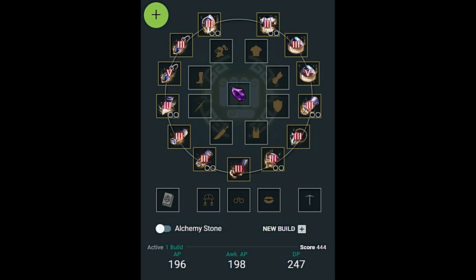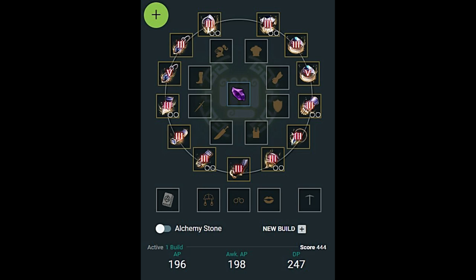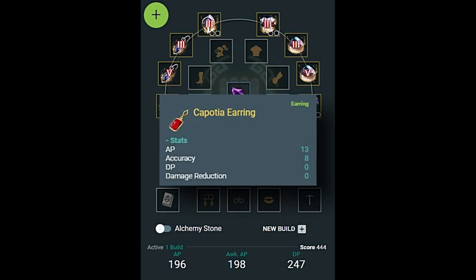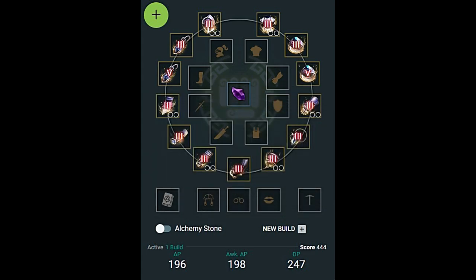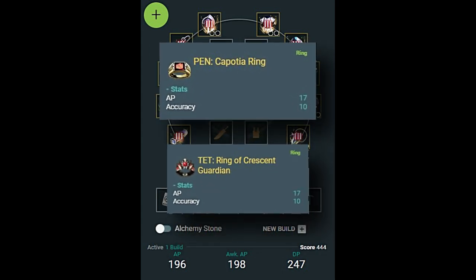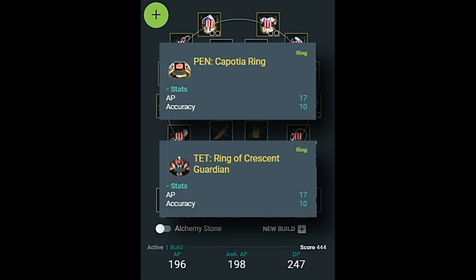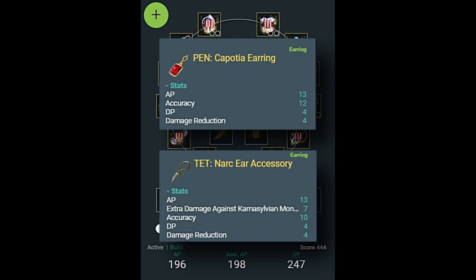The reason you deprioritize the ring is because you get a free Kaposha ring at level 61, which is very easy to attain. You can get a Kaposha earring at level 62, but that takes a bit more grinding. You don't really need to force enhancing that second ring either, because at the end of the seasonal server you get a Pen Kaposha ring. The Pen Kaposha ring is equivalent to a Tet Crescent, which is worth much more than the equivalent of a Pen Kaposha earring — that being the Tet Narc. So definitely pick the ring for the most value.